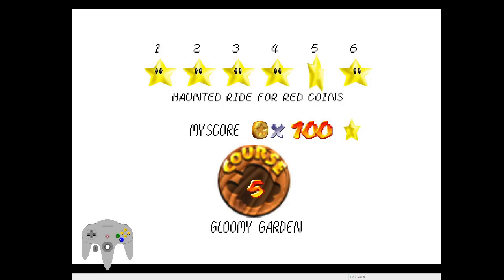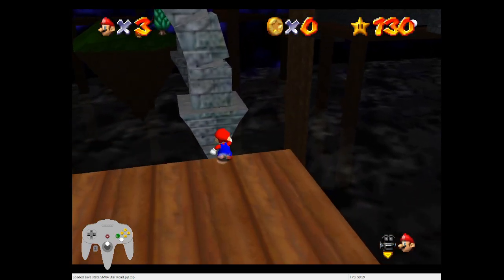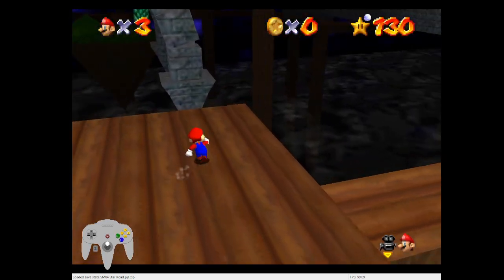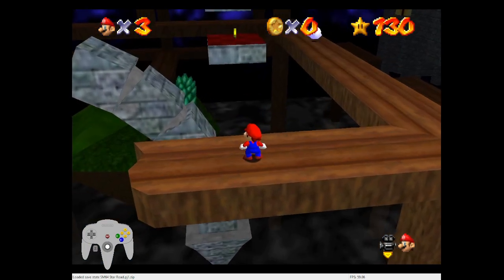In this video I'm going to be showing you how to get the hard red and glimmy garden reds. First I'll show you how to do the arch part — you can do it by ledge grabbing, which I recommend, or you can use the jump kick, which is harder but it's faster.